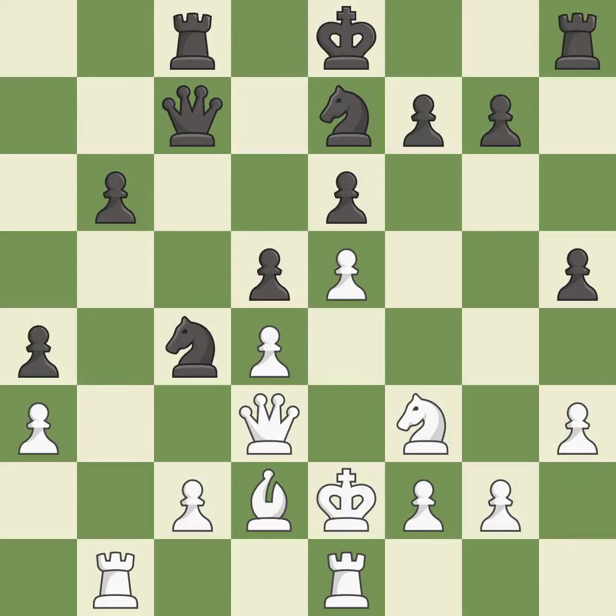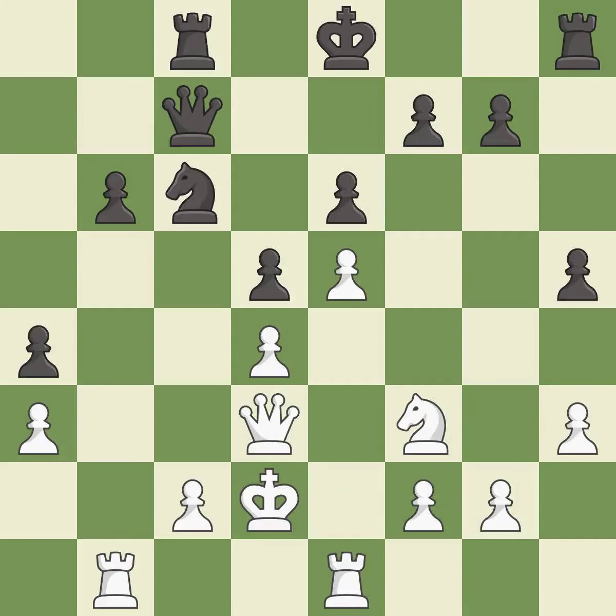This connects the rooks, which helps them coordinate together in the future. It is best — this is an equal trade; it is best. Recaptures. This threatens to fork pieces — it is best. This mobilizes the knight, allowing it to control more of the board — it is excellent.